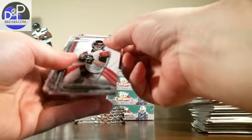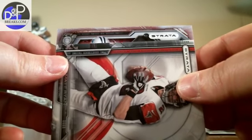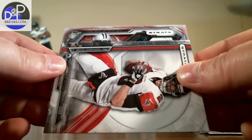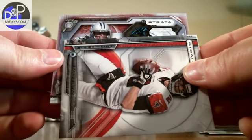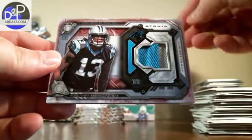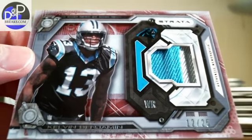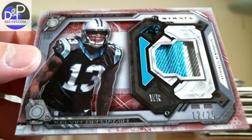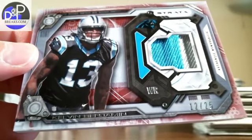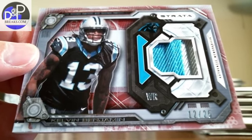And a little something here — looks like a purple border, looks like a Carolina Panther. Yes it does — which would make it a Kelvin Benjamin, out of 25! Wow, look at that one. That's pretty cool looking — 12 of 25, one off of his jersey number. That shadow makes it look like it's three colors but it's only two: silver and teal. Congratulations to the Panthers owner on that one — big, thick card. Very nice.